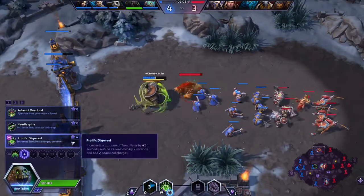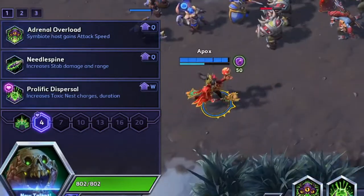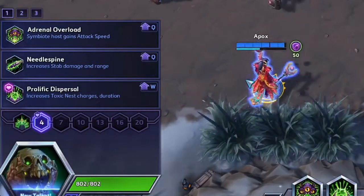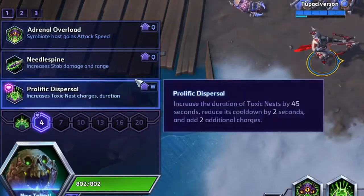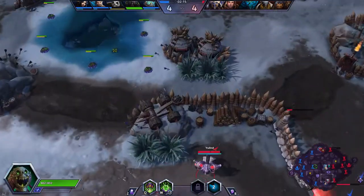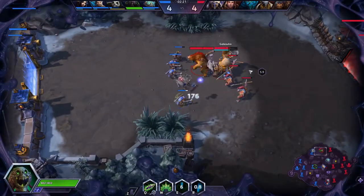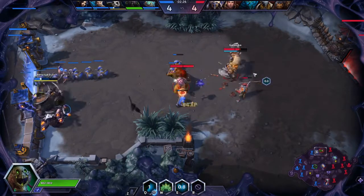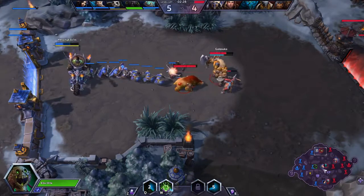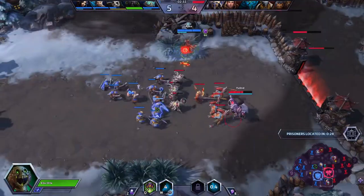For level 4, I was thinking Adrenal Overload because I'm going monstrosity and the extra attack speed would be nice, but I don't have enough melee guys. And if I'm not using monstrosity, I won't get as much benefit from Adrenal Overload. So I go with Needle Spine, which increases the damage and range of the Symbiote Stab by 20%. It adds up for sure, especially when you just keep picking people off and they don't realize they're getting hurt. And it's nice on the monstrosity too.